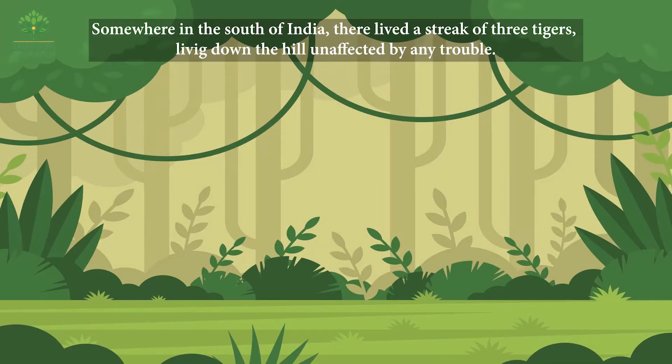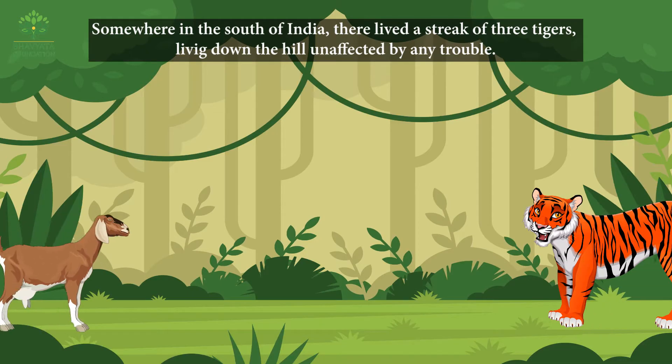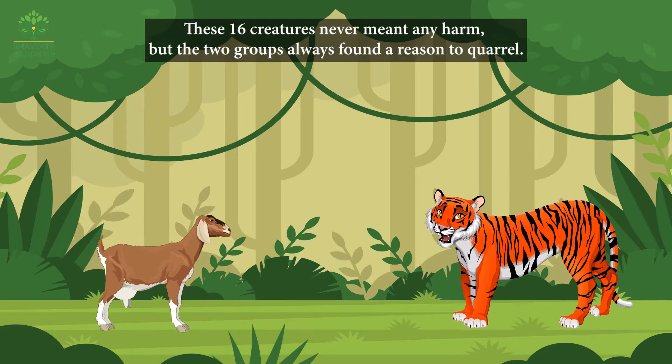Somewhere in the south of India, there lived a streak of three tigers, living down the hill unaffected by any trouble. However, there was something that bothered them — the herd of goats residing on the other side. These 16 creatures never meant any harm, but the two groups always found a reason to quarrel.